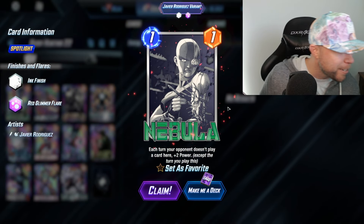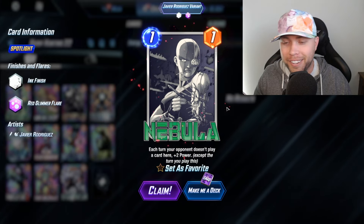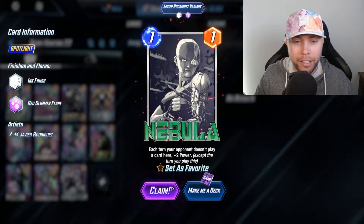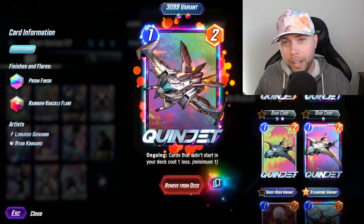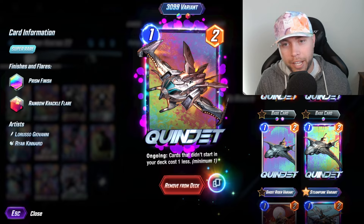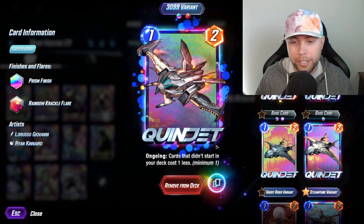We finally got an ink! I was really nervous for a second — I was like, oh no, it's just going to be another prism. Finally! Moving on, we've got Quinjet. We've hit two Kirby Crackles on the Quinjet, but no ink, no gold, just like Nebula. Let's see if we can knock this one out too.